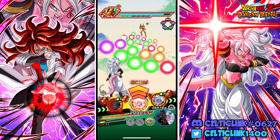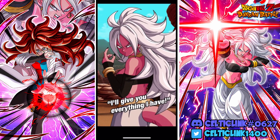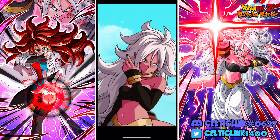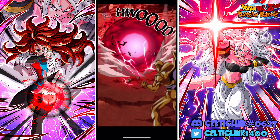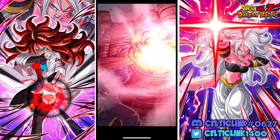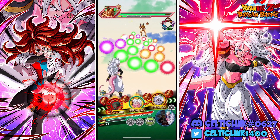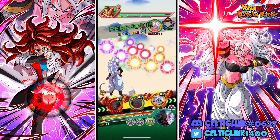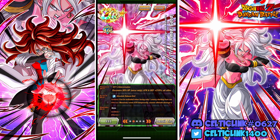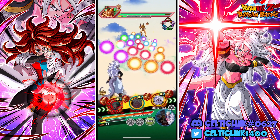Let's go ahead and do her active skill. Four million there — we get the action cancel out of it. Honestly that's not too bad. It gives a secondary effect as well: raises attack, ultimate damage, cancels the action, and then we get effective against all types for this turn. That's what I thought.